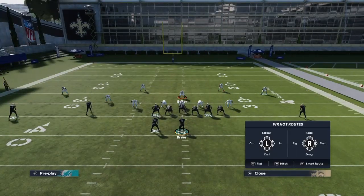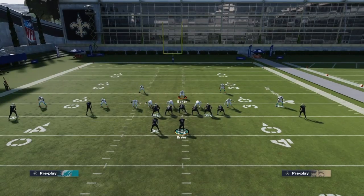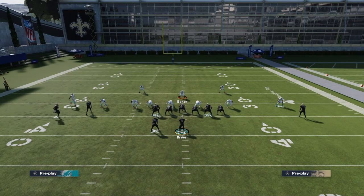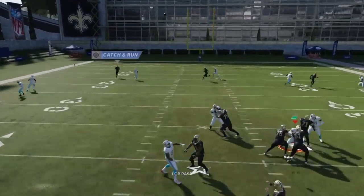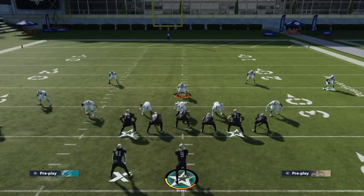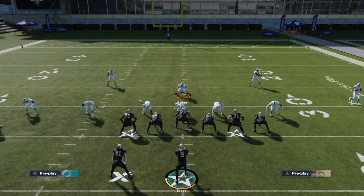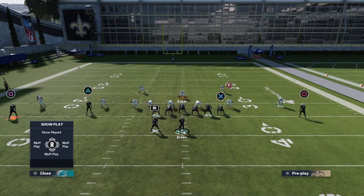Let me show you how it works one more time: put him on slant, then set up the defense — press, shift D-line, slant outside, shade over the top. It should look like this. If you're playing MUT you should have two amazing receivers over there; that post gets wide open on the right side too.